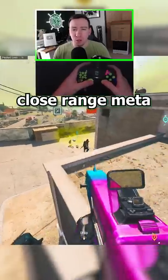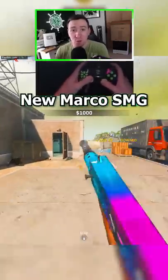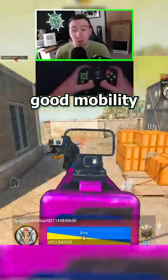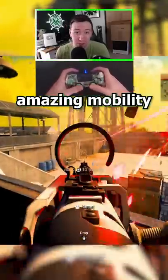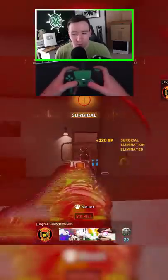I'm going to regret making this video. The close range meta of Warzone is rather interesting. Basically, you have the new Marco SMG that has really fast time to kills and really good mobility. Or if you took the painful amount of time to unlock it, the Blixent is just as good — a little bit slower TTKs, but amazing mobility. There are a few honorable mentions like the Armored Wear or the Type 100, but that's really it.